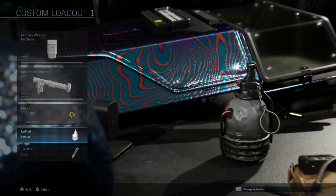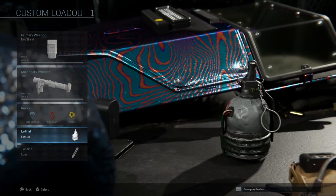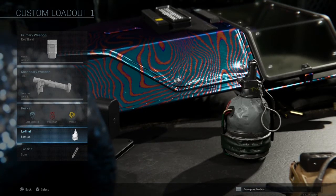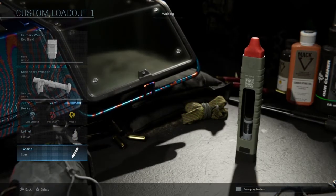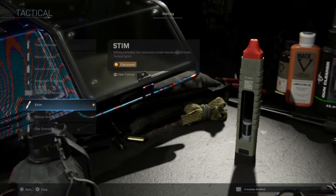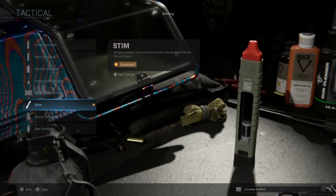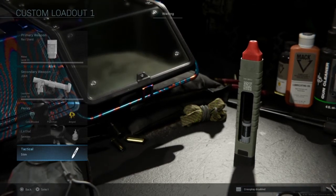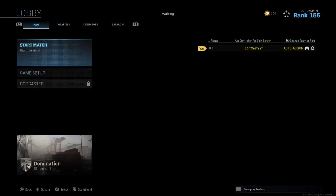For the lethal I have semtex, though you can basically choose whatever you like — I didn't really use these so it doesn't matter much. For tactical, use whatever you like; maybe a stun grenade so you can get people off of you and kill the killstreak a bit quicker. Now let's get into the spots I'm gonna be showing you guys where to do the camo kills a bit better.